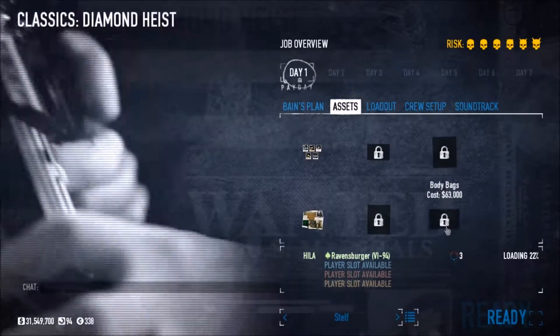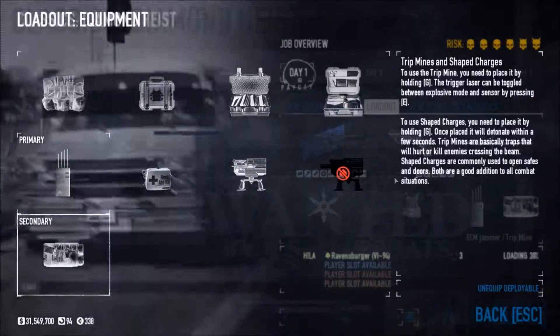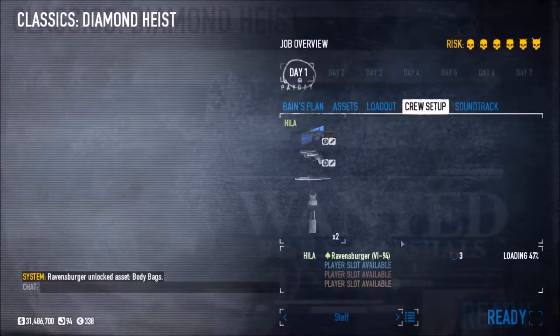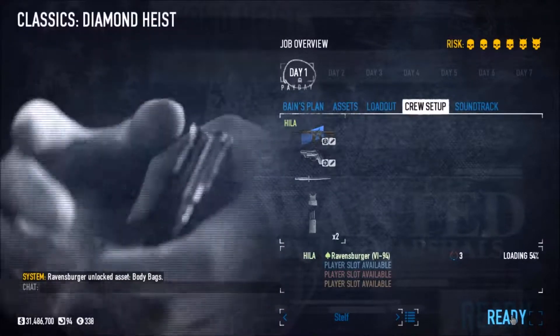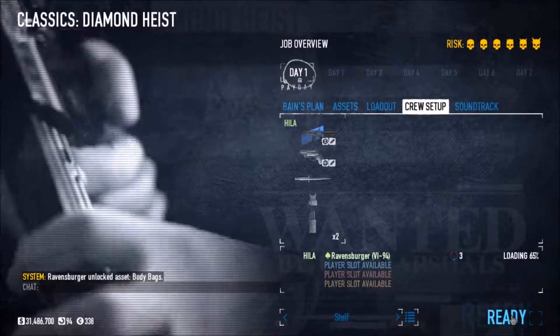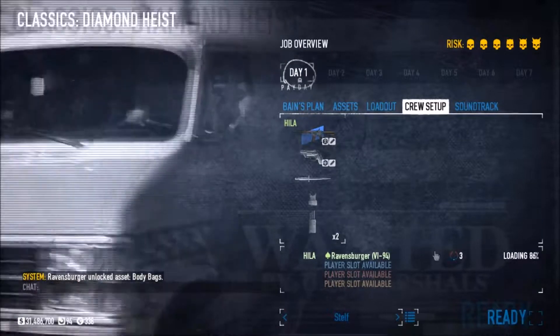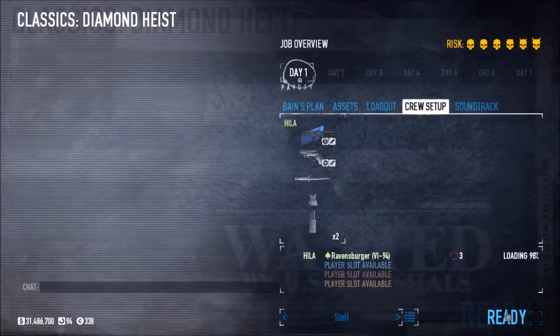Okay, listen up. To get inside the vault, you need to get past the security system. Intel says that Garnet's son Val has the keycard for it, but he also happens to be the birthday boy, so that could be a problem. There's also a three-part security code split up onto different laptops because someone told them it would be safer.